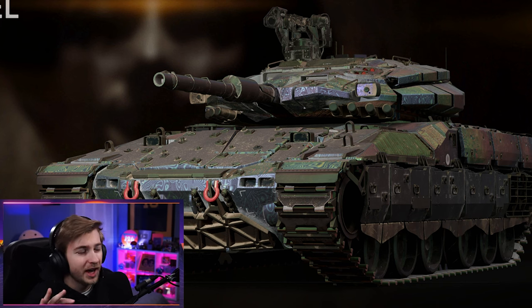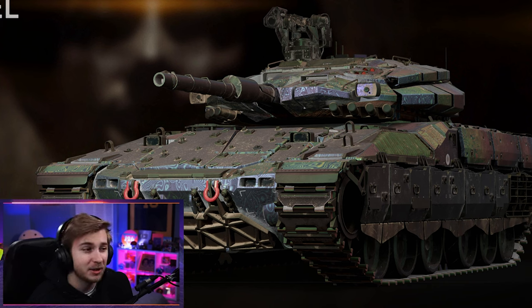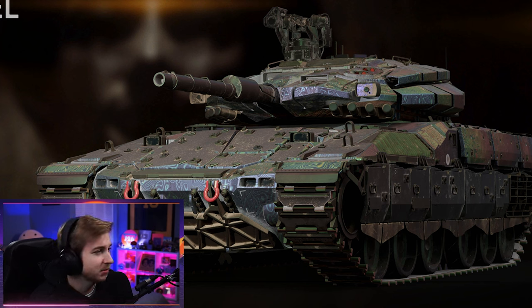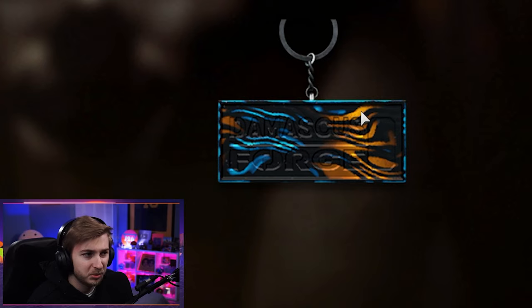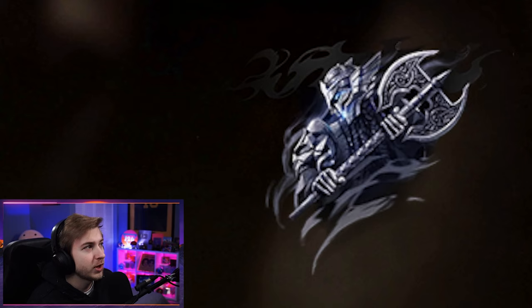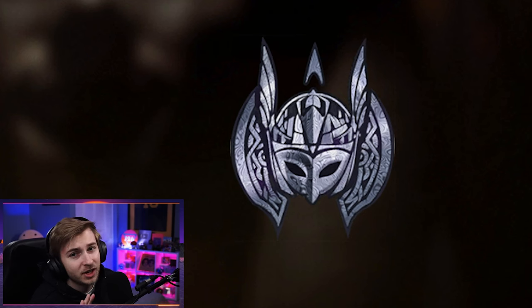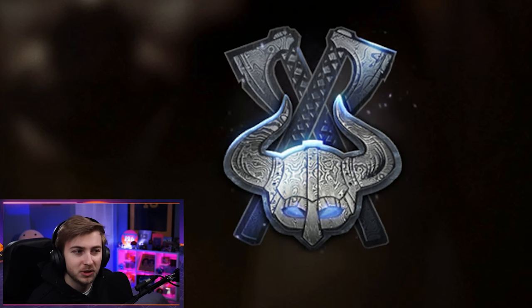Let's take a look at the extras in this bundle. We have a Torched Steel Tank Skin — I don't think I've ever used a tank in this game, but if I do, it's going to look iced out. It does have that Damascus pattern on it, though it kind of looks more like Atomic on the tread areas. We also have a Damascus Forge weapon charm, a Damascus Knight Sticker, another sticker for the Dan Helm, and the Angry Forge Emblem.